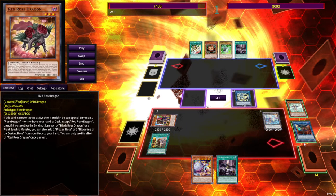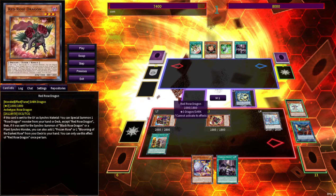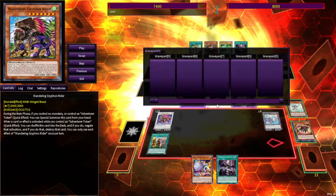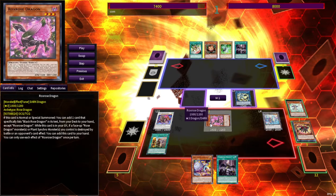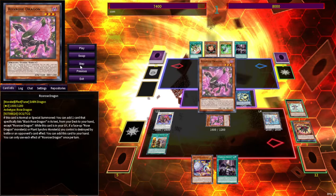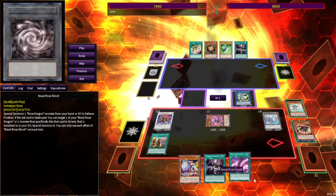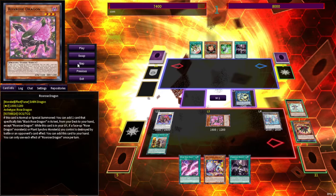Arborea can special summon, and you can go ahead and change the Cherubini and the Arborea into Crystron Halqifibrax. This lets you summon a level 3 or lower tuner from hand or deck in defense position. So we can special summon from the deck a Red Rose Dragon — this was limited to one. You can take the Gryphon Rider and the Red Rose Dragon and make a Fleur, which is going to trigger Red Rose. When it's used as synchro material, you get to special summon a Rose Dragon from your deck — that's obviously going to be Rock's Rose. When Rock's Rose is special summoned, it lets you add a Black Rose or a card that has Black Rose Dragon in its text, so that's going to be Basil Rose Shoot — a quick effect that special summons a Rose Dragon from your hand or graveyard in defense position.